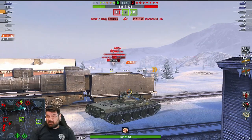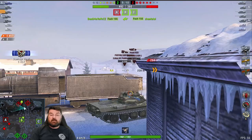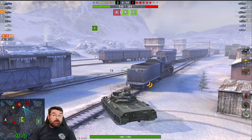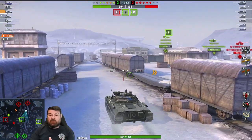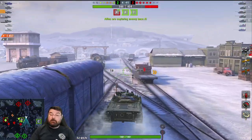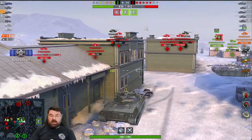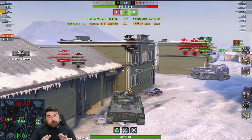I see lots of newer players rushing around in mediums, frontlining and getting into brawls that nine times out of ten they are going to lose. You've got to be mindful of what role your medium tank plays. We've finished off their TDs and we're now rotating back towards our spawn point, at all times trying to stay unspotted by putting things between us and their guns. Don't go out over the ridges because you're just going to get spotted and smacked.